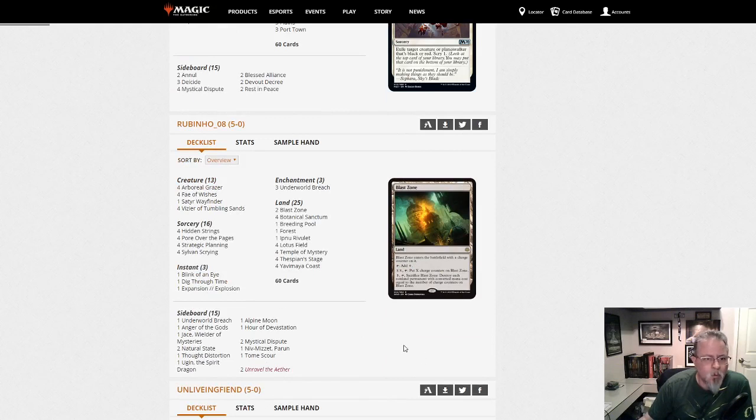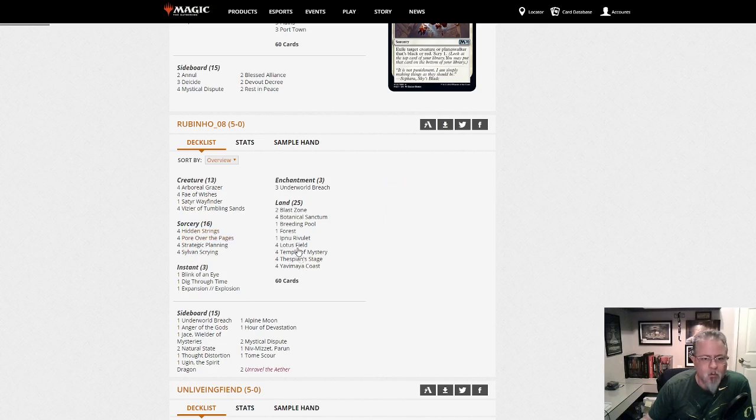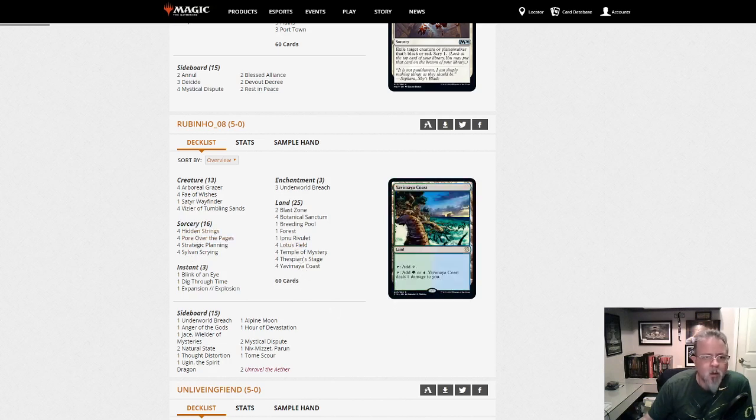Rubino08 with the Hidden Strings Lotus Field combo deck. Looks like this one's trying to win with Expansion/Explosion, or milling out your opponent. I don't see the Merfolk Trickster — no Oracle in the deck. But we've got Jace, so you're wishing for Jace to win that way.